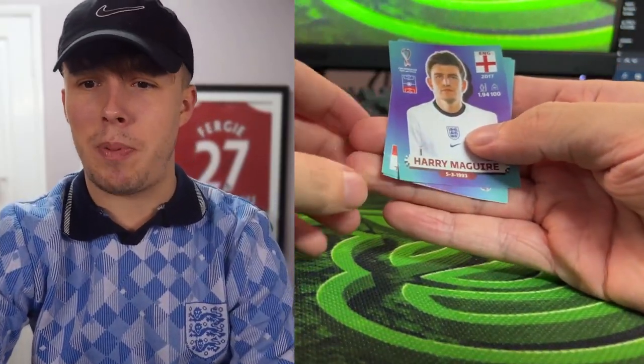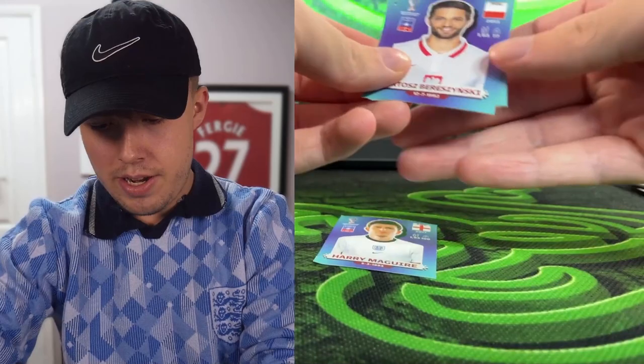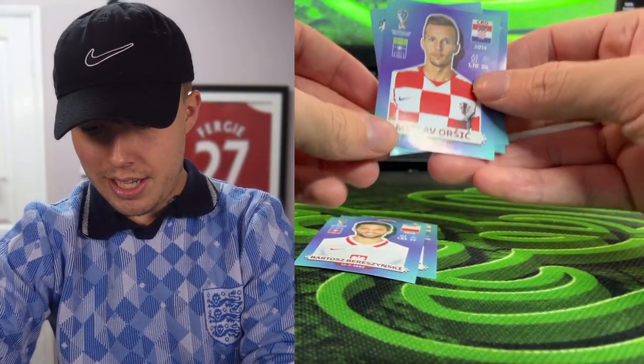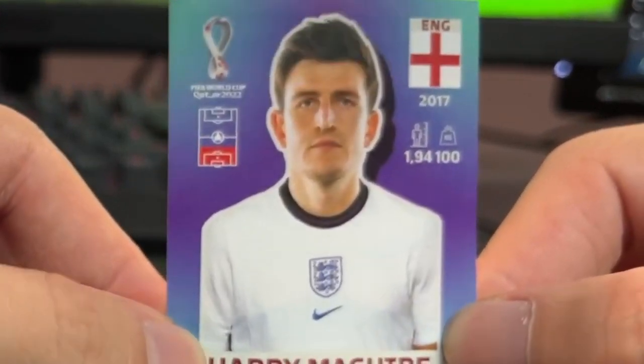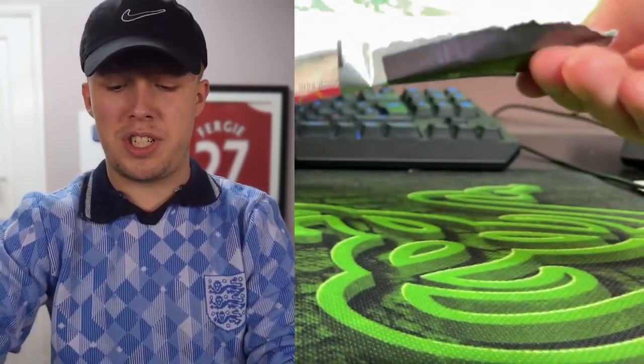Pack number four and our first English player — that ticks one off the side challenge list! We also have Bresin, Miss All, Frula, and Tejada. There's only one player I'm taking here — it's coming home — big Harry Maguire, let's get him straight in the team.